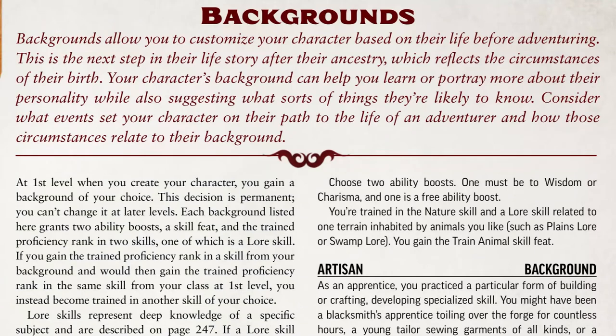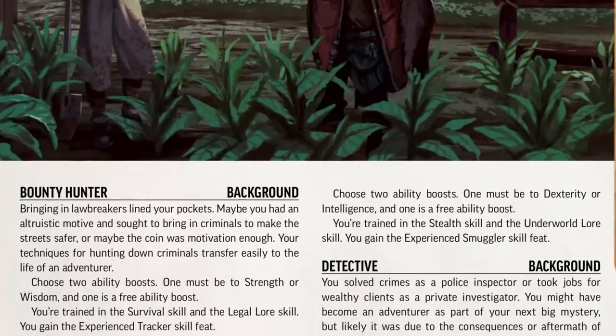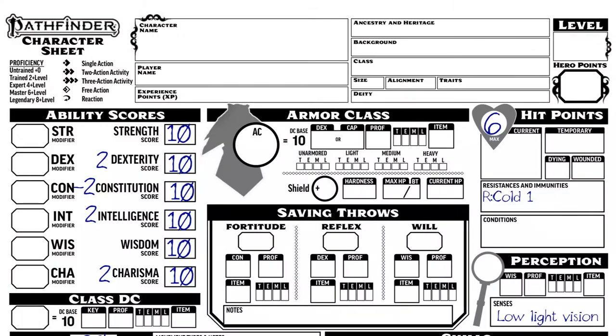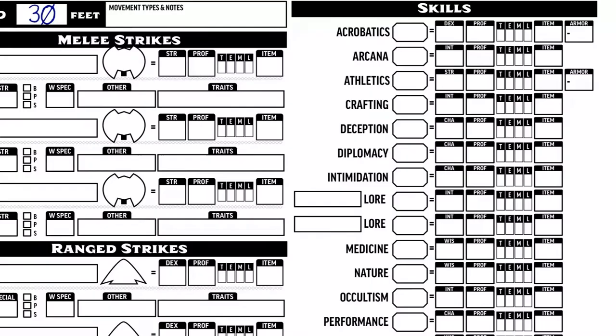On to backgrounds. Backgrounds are listed on page 60. Let your player look over them — they're only a paragraph each or so — and see what kind of benefits they provide. I'll choose Fortune Teller; that's a fun one. It gets two ability boosts: one to Int or Charisma, and one as a free boost. I'll assign one to Charisma. It also grants training in Occultism and Lore: Fortune Telling, so I'll mark that on skills — filling in T for training by Lore and by Occultism.